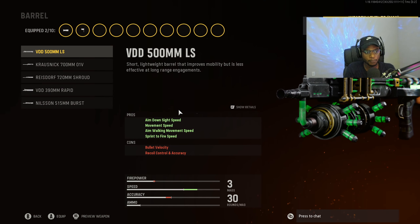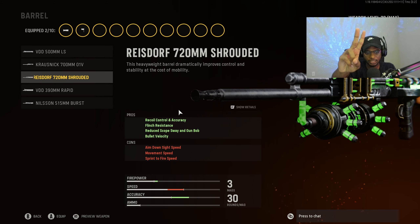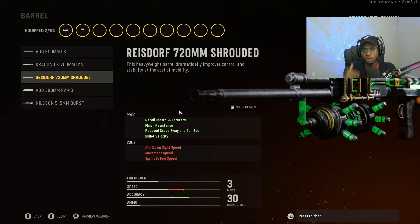For the barrel, we are going to put on the Reisdorf 720mm Shrouded Barrel, so we have recoil control and accuracy, punch resistance, reduced scope swing, gun bob, and bullet velocity. Just a great attachment increasing this weapon's long-range capabilities and allowing us to take out literally anybody we see on the map without a problem. It's the absolute best barrel to run on the KGM-40.